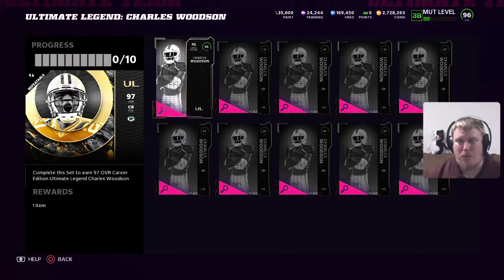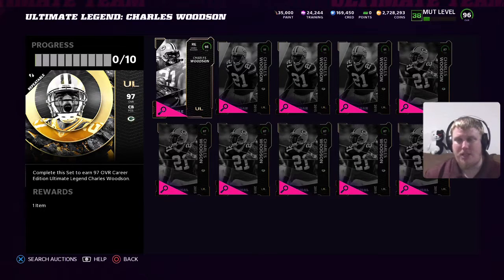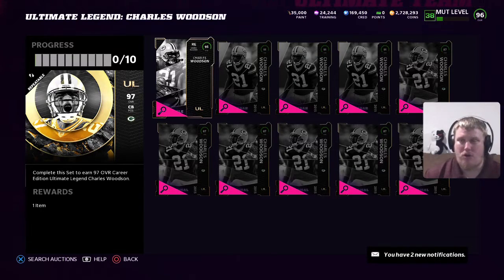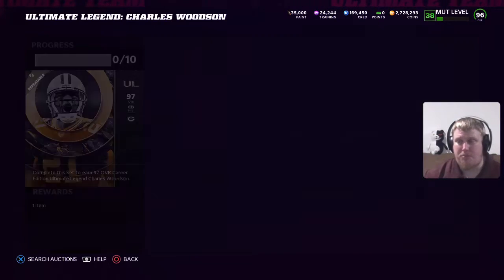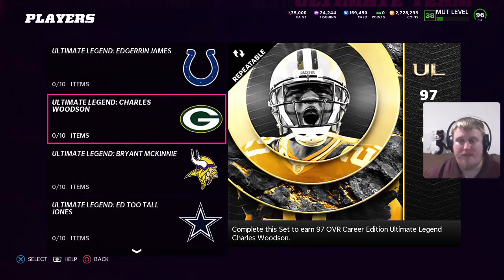Remember, to get one of these two players if you're going to do the sets, you need one of the 95 overall cards, three of the 91s, and six of the 87 overalls to get the career edition of these Ultimate Legend players. This week will give us another Legend token, bringing us to six Ultimate Legend tokens so far. Remember, you need ten of them to get a free career edition choice pack — you're going to get one of three players and the opportunity to add some career edition players to your team.